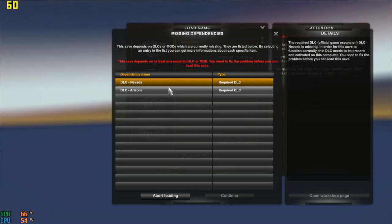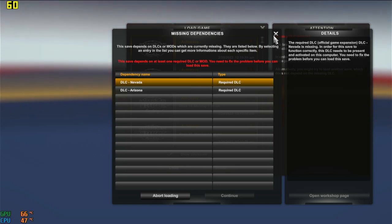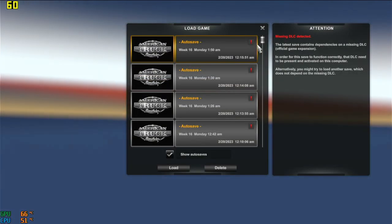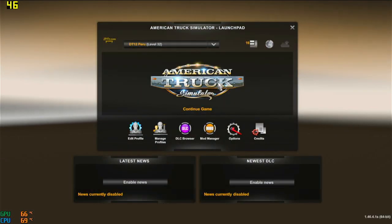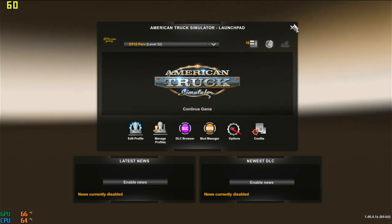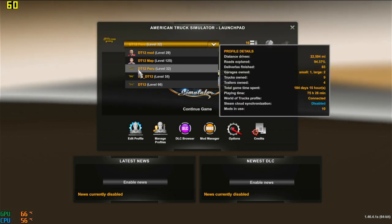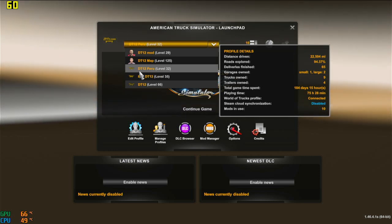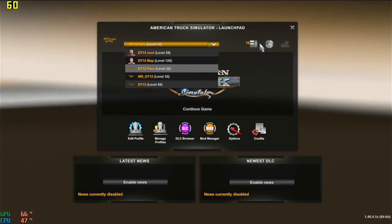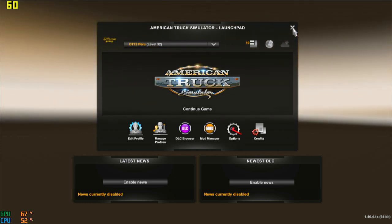Pay attention closely to what I'm gonna be doing guys, because it's going to be step by step. For some of you it may seem complicated but it's a simple fix. I'm gonna have a download link in the description for the software you're gonna need. You're also gonna need to know your profile name — my profile name right now is DD12 Peru.